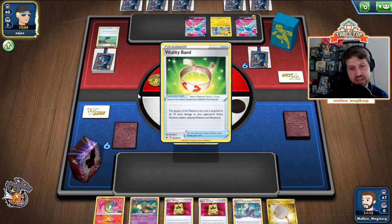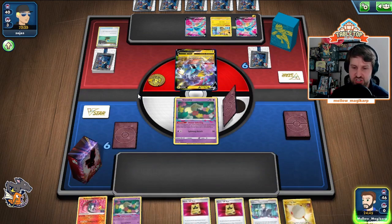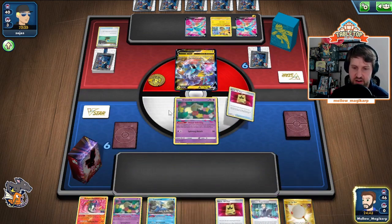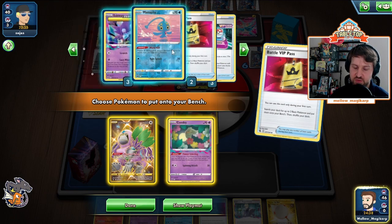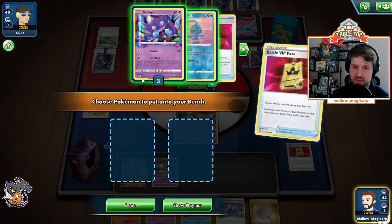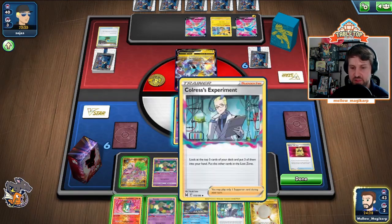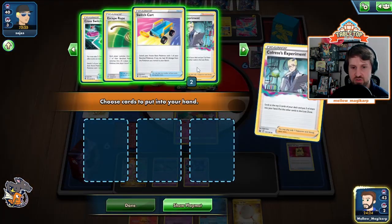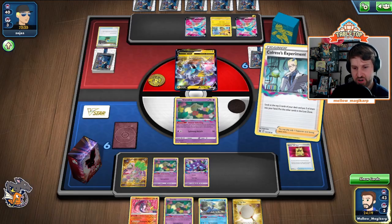It's a lot of Vikavolt coming down. We're going to hope to get Air Balloon on our Comfey — maybe even a second Air Balloon. The Vitality Band's cute. VIP Pass again. So they got rid of their water, but I don't think they're going to be able to utilize Greninja in this one. We're going to go ahead and put the Sableye down. I don't think they play Marnie. The Switchers probably aren't necessary, and I would rather Escape Rope this turn than not.